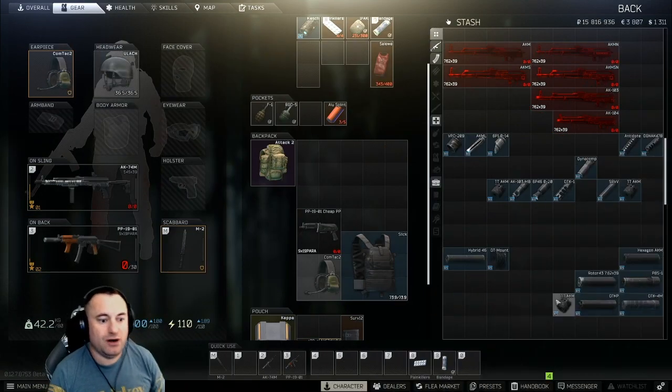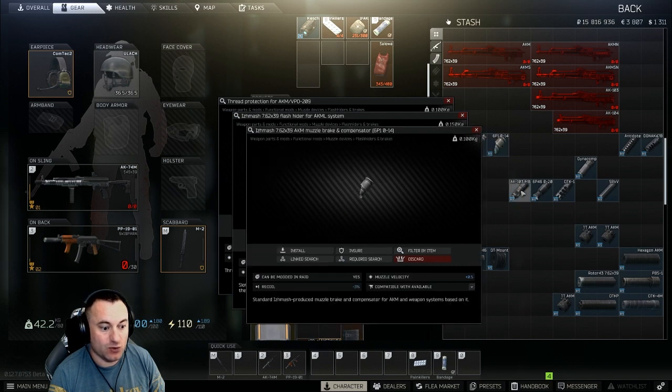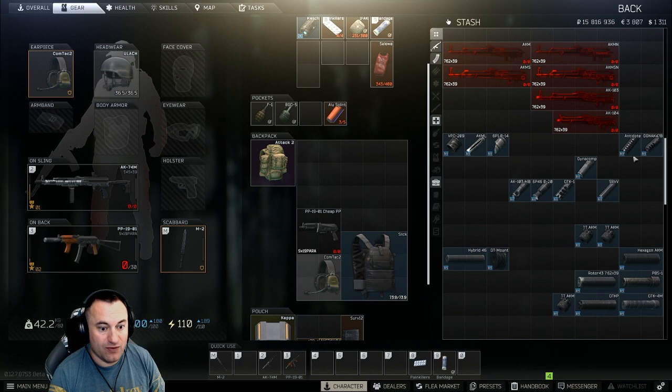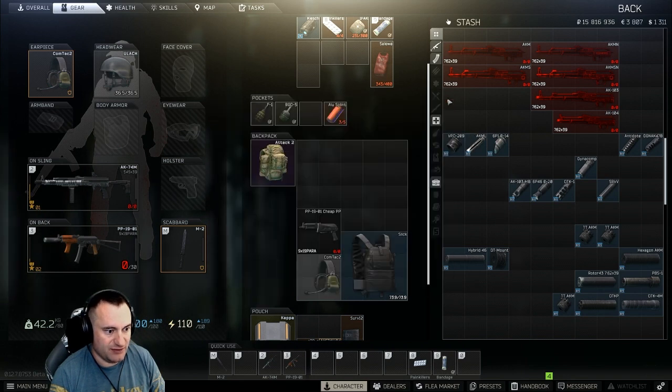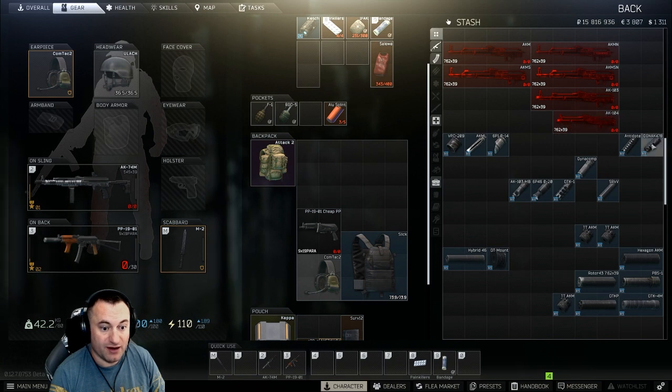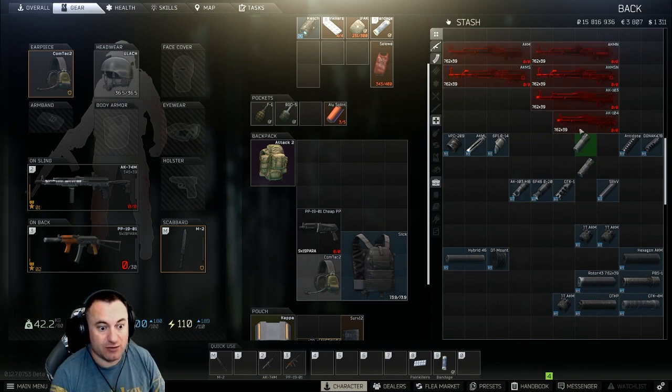Now for muzzle devices - compensators, brakes, and suppressors. I've broken these into three groups ordered by recoil effectiveness, with the highest class at 12 recoil reduction. Everything in the top row attaches to all AKM series rifles but not to the 103s. The Dynacomp in the middle row attaches to all six firearms with no special adapter. The bottom row attaches only to the AK-103 and 104 directly but not to the AKMs.